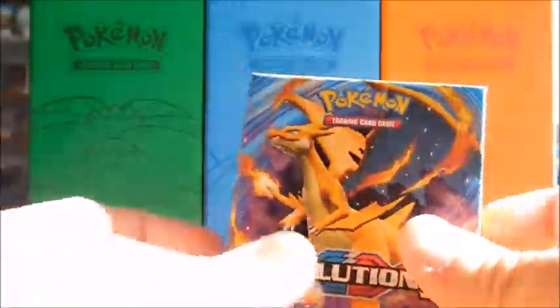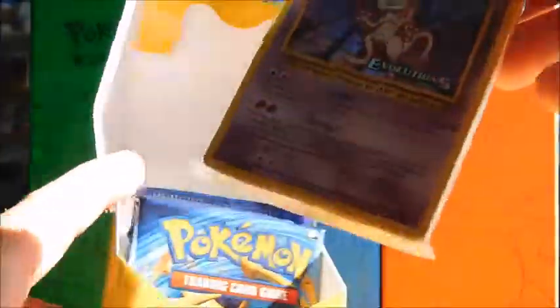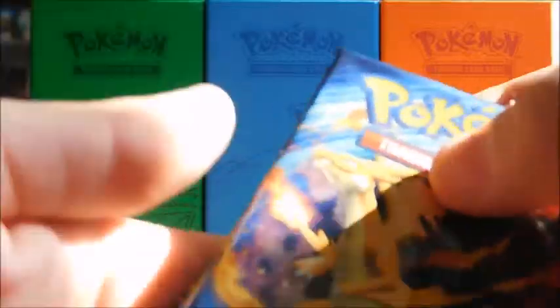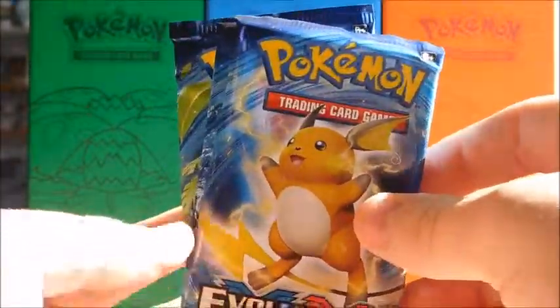I got Machamp the first time - let's see what I get. Please let me get Charizard... it's the Mewtwo. So that's not bad, not bad. And if you get the different packs, we got Charizard there, Raichu, and Venusaur there.